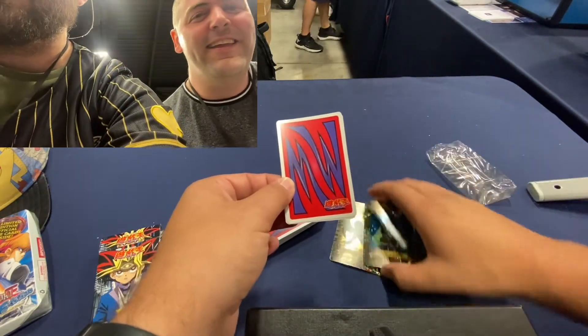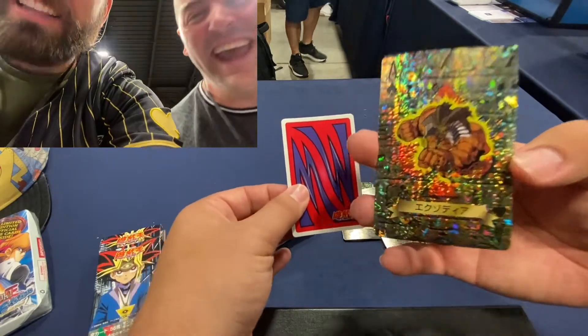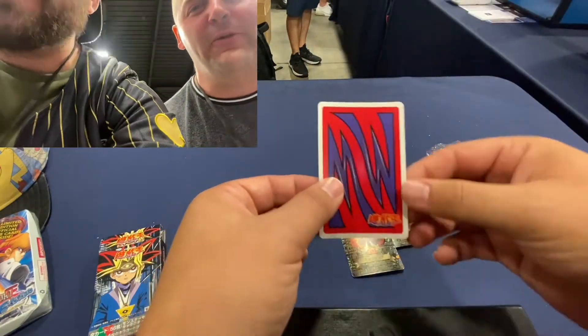Winged Dragon. Yeah. All right, next one. Let's see what we got. Come on. Oh! That's a big pull. Exodia! So that is the Exodia, right? Yes. That's awesome. It's not the head of Exodia, but that's a big pull though. Very nice. Those are super rare.